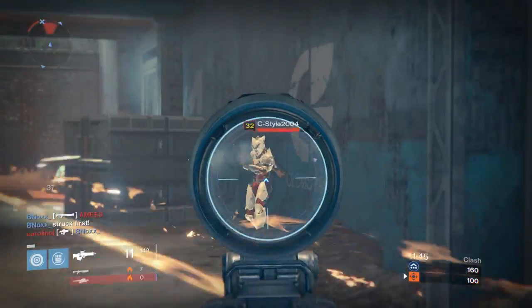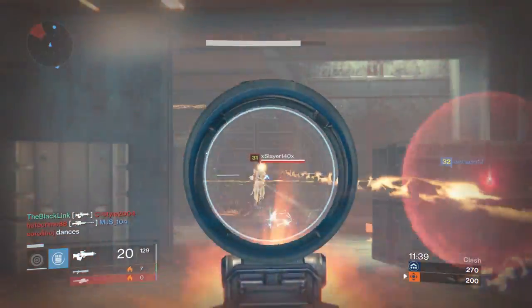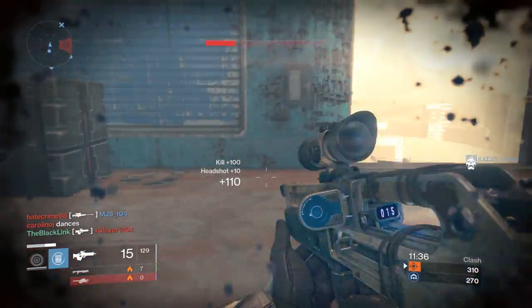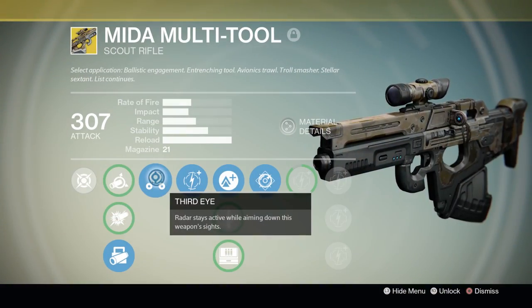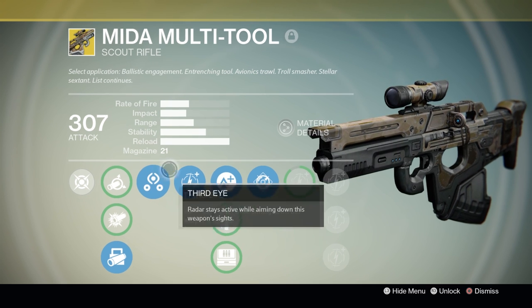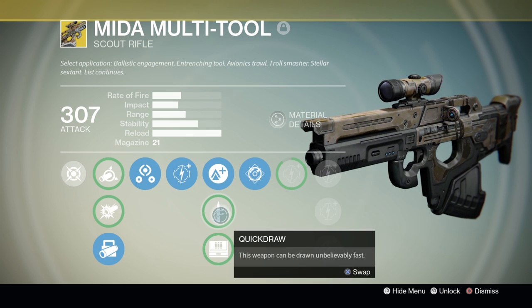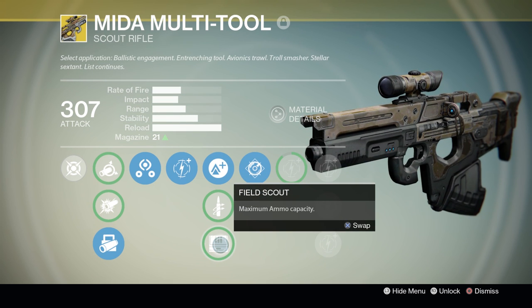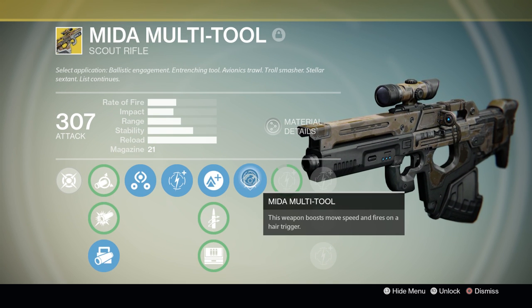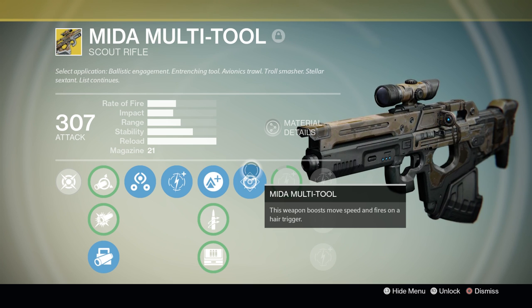As far as perks go, the Mita has a useful array that complement its role nicely. Third Eye is very well suited to the Mita's mobility-heavy profile, allowing Guardians to maintain constant radar uptime even when aiming down sights — excellent for PvP and acceptable in PvE. The Mita's third row options are a bit of a mixed bag, but Lightweight grants +2 to agility and synergizes well with the weapon's main draws. Field Scout is also viable, increasing the magazine to an absolutely insane 27 rounds and providing extra reserve ammo.